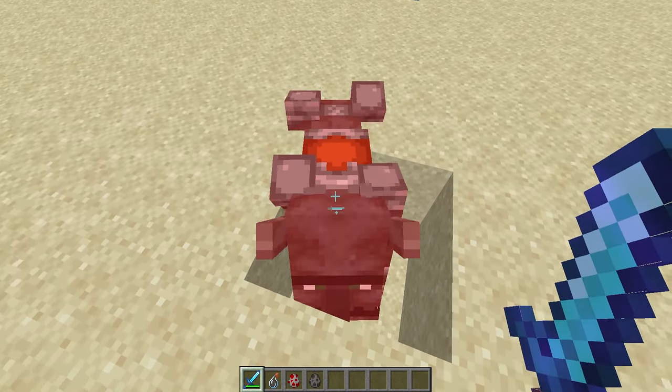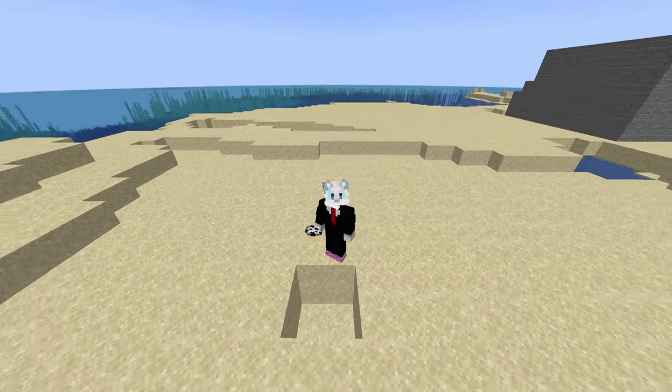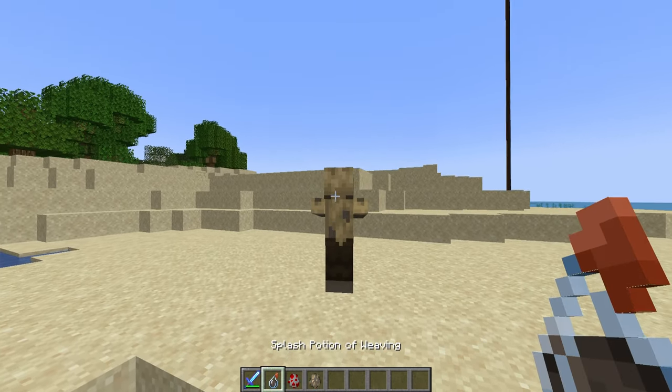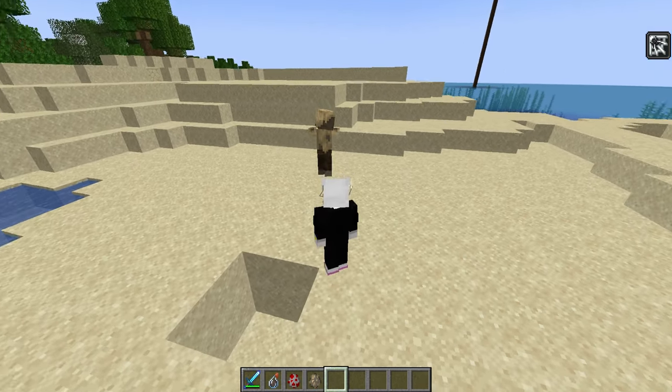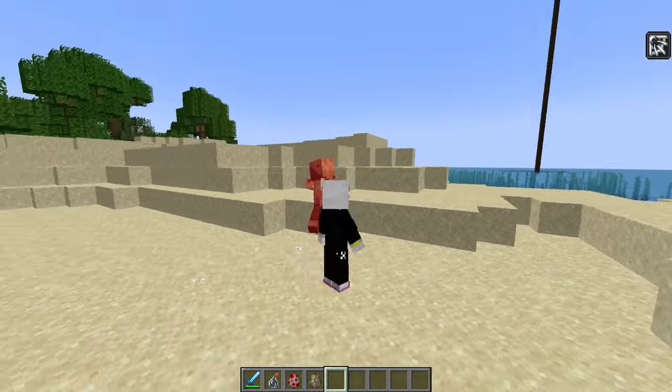Never mind, he is dying in the hole — we need something smaller. Take my word on this one, the panda was also way too big. How about just a simple husk? Basically, we're going to throw the potion of weaving onto it, and now whenever you hit it, there's a chance for a web to appear.